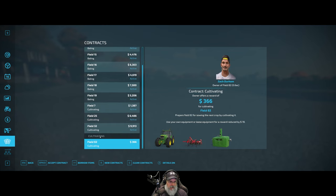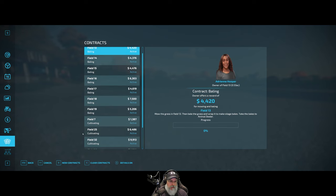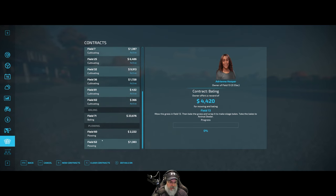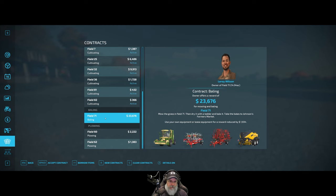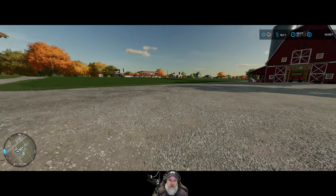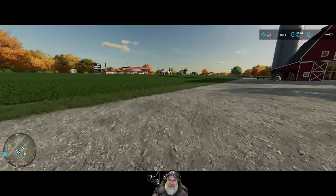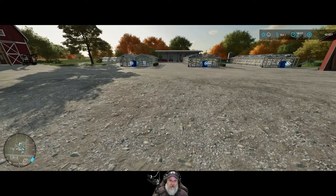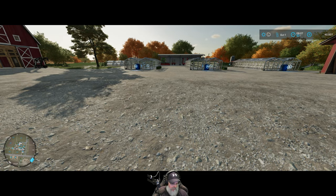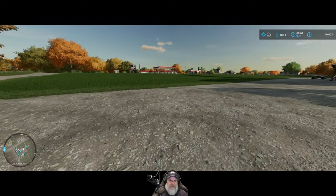As usual we'll take every cultivating contract since we have all the equipment and don't have to pay anything extra. The AI will do most of those. We're not doing plowing. Field 71 wants bales or hay again instead of silage, but at least we get the Krone this time. After borrowing the items, my theory might be wrong - there wasn't room and everything else is back at the store. Not sure how this thing is supposed to work, so we'll just put it back in the middle.